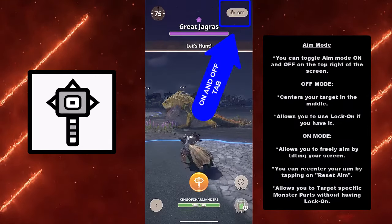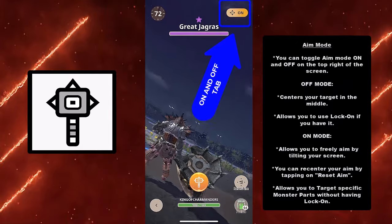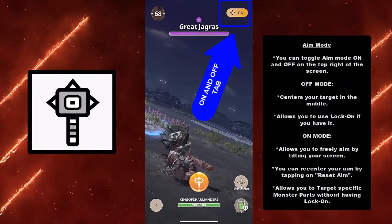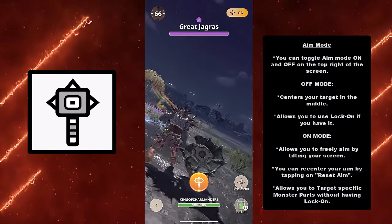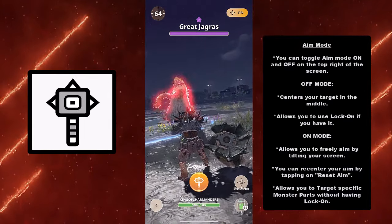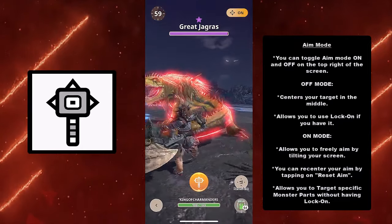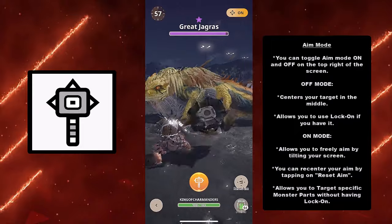And for the one thing that every other guide seems to forget — it is aim mode. You can toggle aim mode on and off at the top right of the screen. Off mode allows you to center your target in the middle so you can roll around with your target always centered, and this allows you to use lock-on if you have that skill.